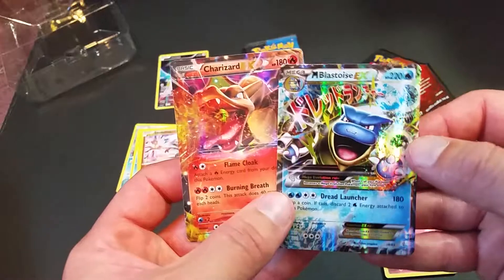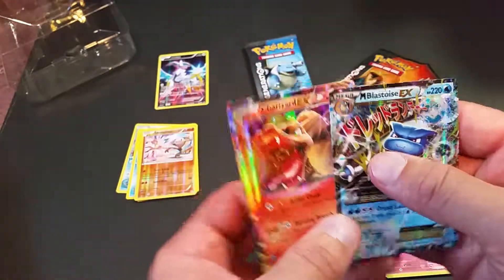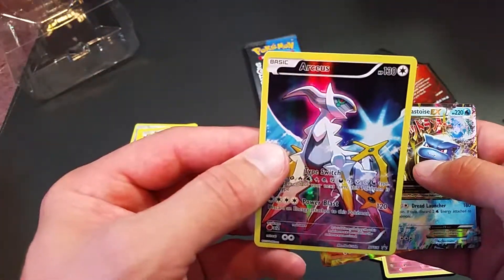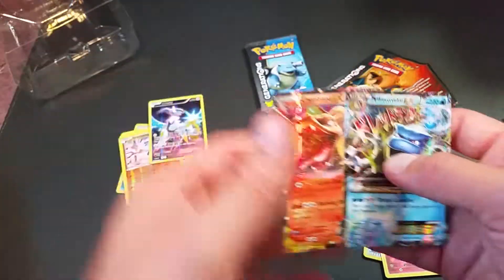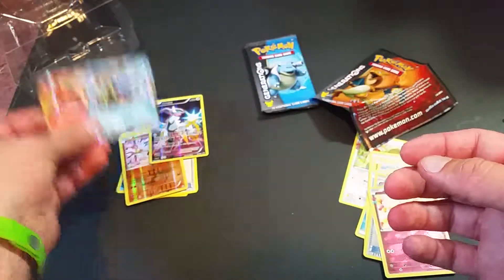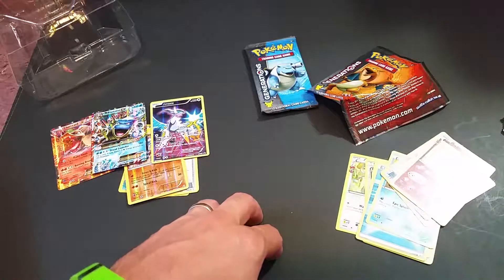That's a Mega Blastoise too, and I definitely don't have him — that's a good card. So that is the Arceus promo blister pack. This is a nice card I'll probably add into my actual gameplay. Two wonderful pulls from the Generations set. Hope you guys enjoyed this — stay tuned for more openings and as always, good luck and have fun!